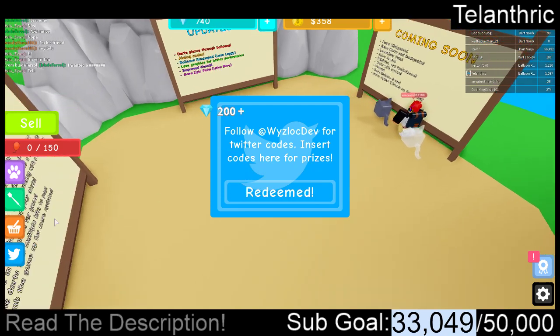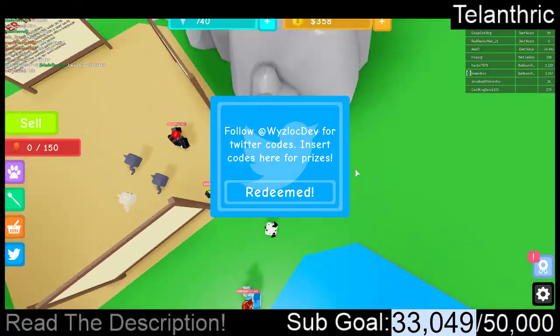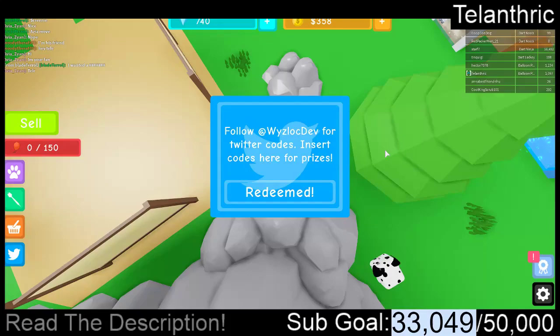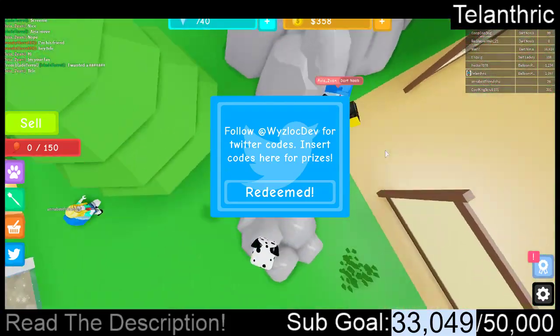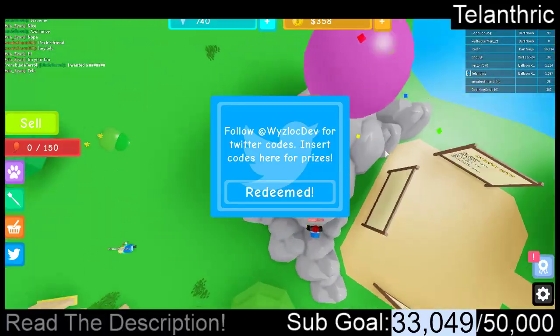You press enter to redeem it if you don't know. If you're on mobile, you press go or whatever it has, because I have an S7. On mine, after you enter something, pressing go is like pressing enter on a computer.